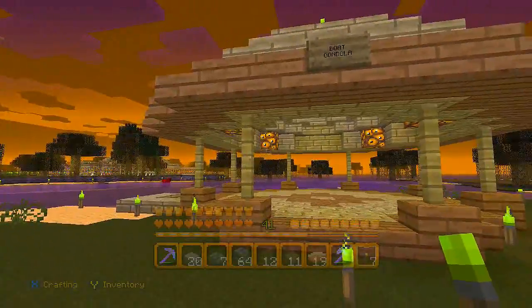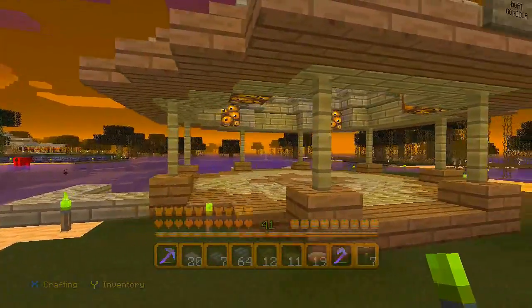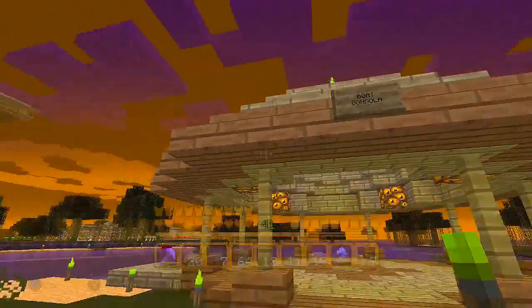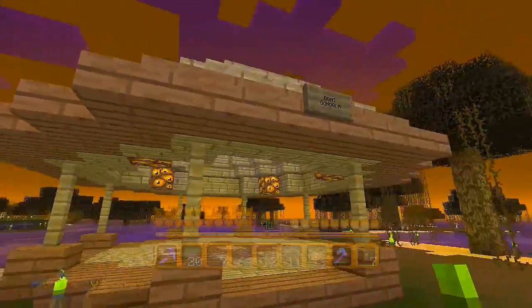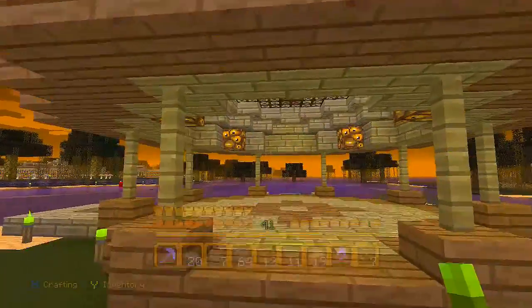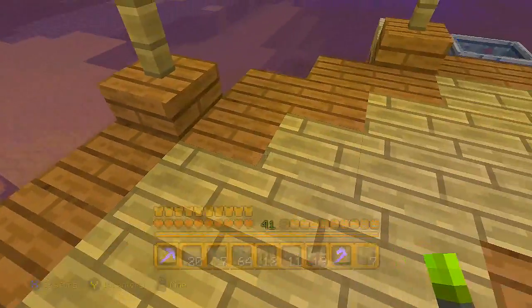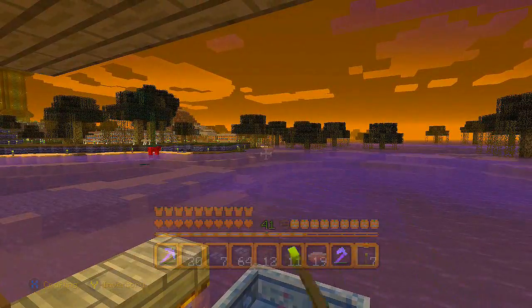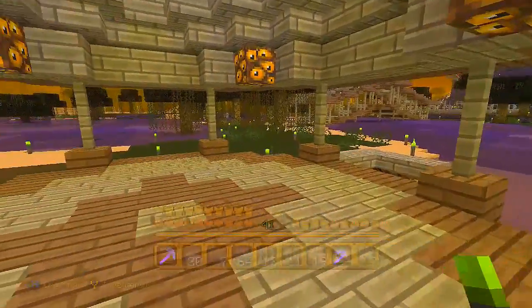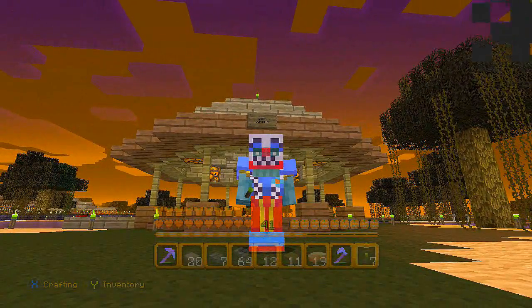I figured I'd bring you guys in, just something a little different. This is my last build on the 360 version. We're starting out at the boat gondola - I have a little boat dock here that you can dock at, and you can actually connect to way over there which you can't see from this angle. As we come back up over here, I've got a diamond armor costume on that's pretty ugly.